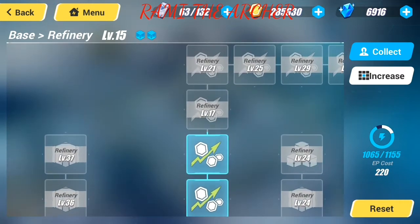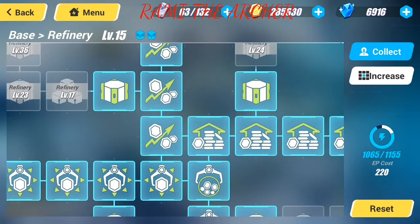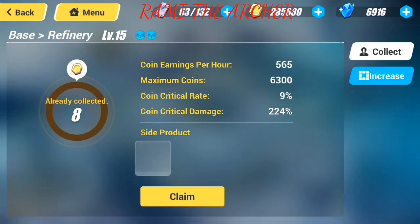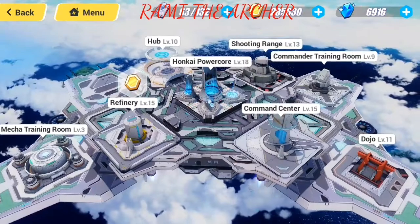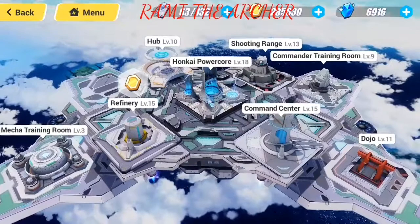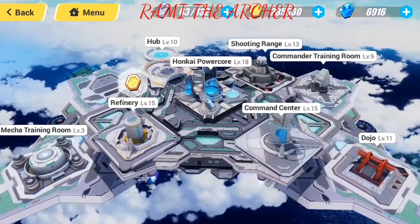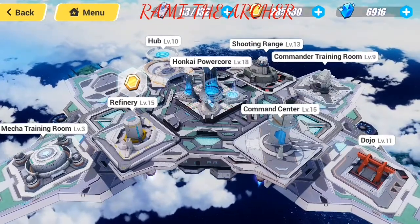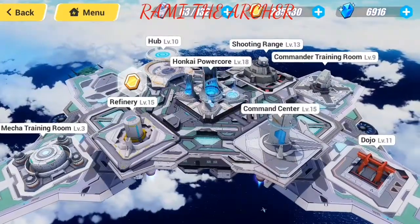This is the second most important thing in the base because it gives you the money that you need in order to upgrade other buildings, your characters, your valkyries' skills, and basically everything. You need coins here for everything — for shopping, for upgrading, for everything in this game.